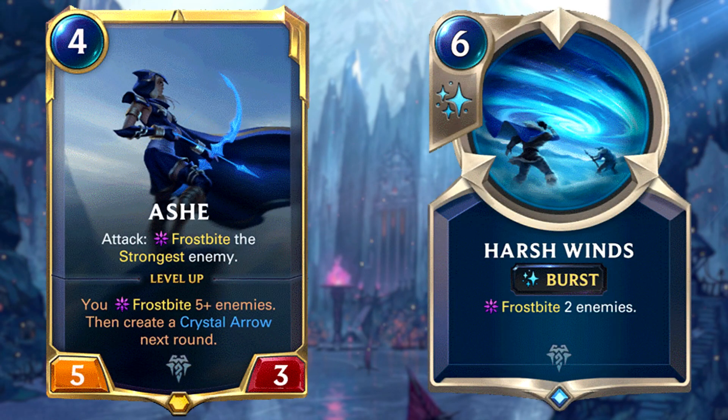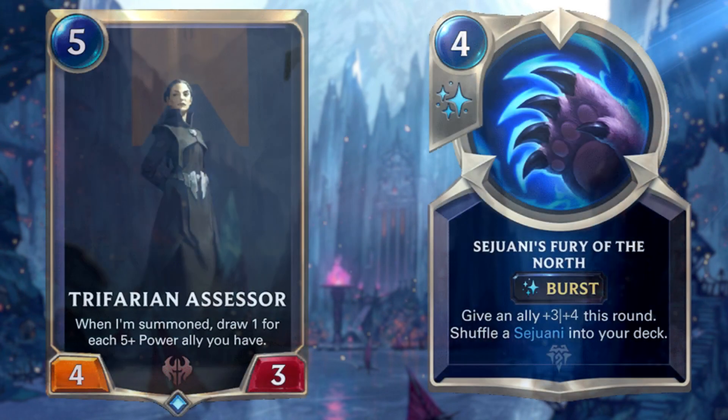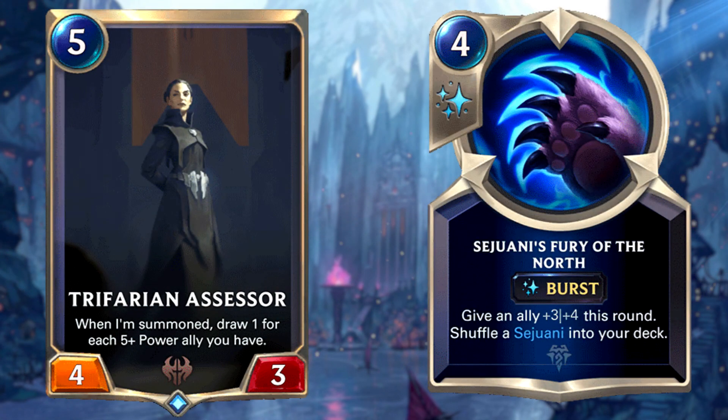The main win condition is Ashe, often comboed with Harsh Winds to make it unable to block most of your board, and winning the game with just three attacks. Even though Trifarian Assessor got nerfed as well as Sejuani's champion spell, this deck is still very consistent. Overall this is a very solid deck — not as fast as other options, but definitely a high win rate and worth considering.